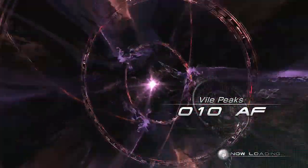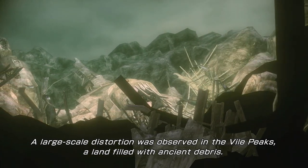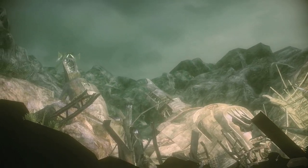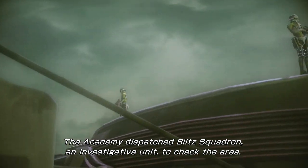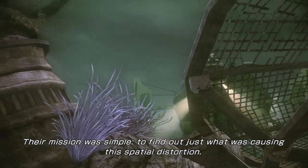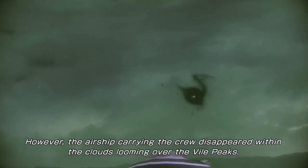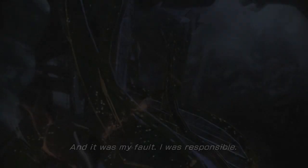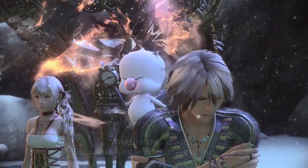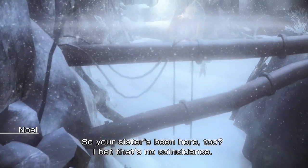We need to figure out about the Blitz Squadron. A large-scale distortion was observed in the Vile Peaks, a land filled with ancient debris. The Academy dispatched Blitz Squadron, an investigative unit, to check the area. The elite Academy force armed themselves with anti-paradox weapons; their mission was to find out just what was causing this spatial distortion. However, the airship carrying the crew disappeared within the cloud moving over the Vile Peaks. That day, six elite soldiers vanished without a trace. And it was my fault — I was responsible. What is this place? Looks like a dumping ground — the Vile Peaks. Lightning told me she came here on a mission once. So your sister's been here too. I bet that's no coincidence.